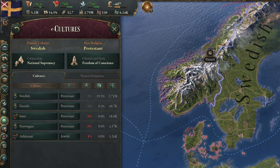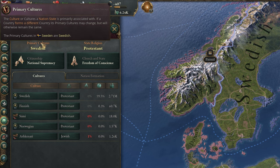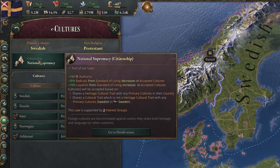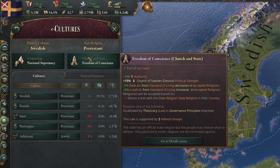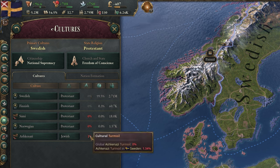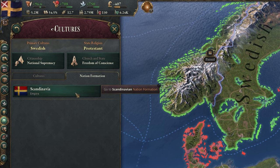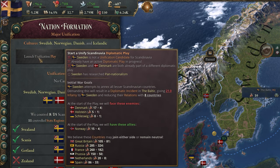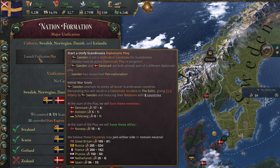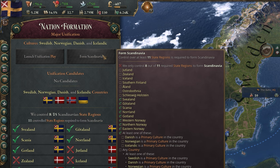The culture tab is where you can view all the different cultures in your country. Along the top, you can see your primary culture and religion, which are your most popular and likely most powerful. Below this, you can see your laws for citizenship and church and state, which can be clicked to send you to the law screen where you can change them. On the cultures tab, you have a full breakdown of the cultures in your country — including the culture and religion, amount of turmoil in each group, their political strength, and total population. On the nations tab, you can see any nation formations your country can be a part of, which may allow you to form a new more powerful country. Just be careful that you don't enrage too many other countries as a large player will draw a lot of attention.